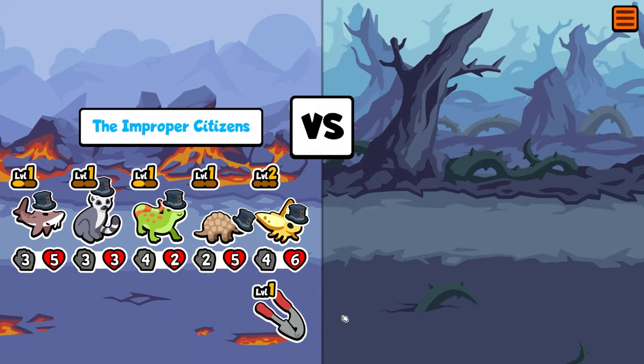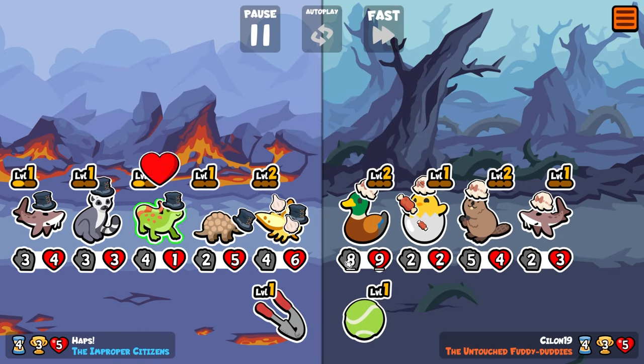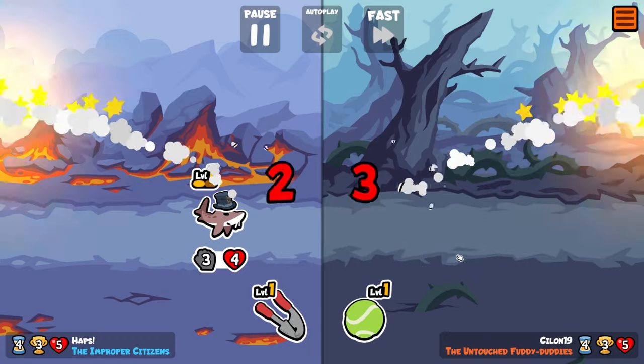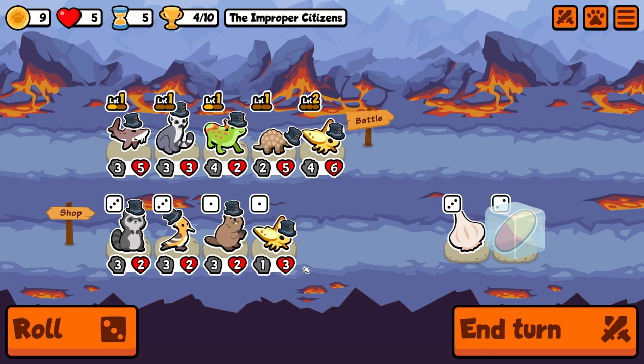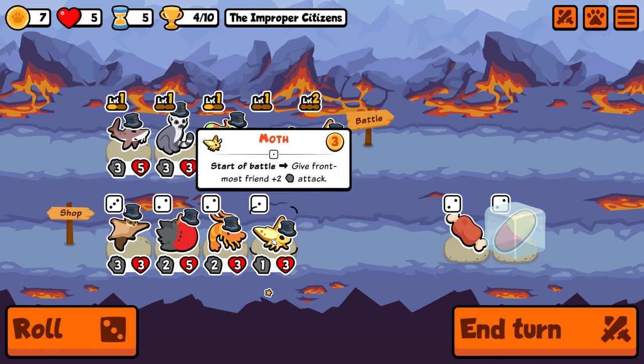We will lose our toy next turn, which will be a shame. Are we big enough? I think we're big enough — yes we are, and then we've got the extra stats. So good. That is four, and we do have the pill. We could pill Pangolin onto something. I'm just gonna roll and see if we can hit something like a level up.